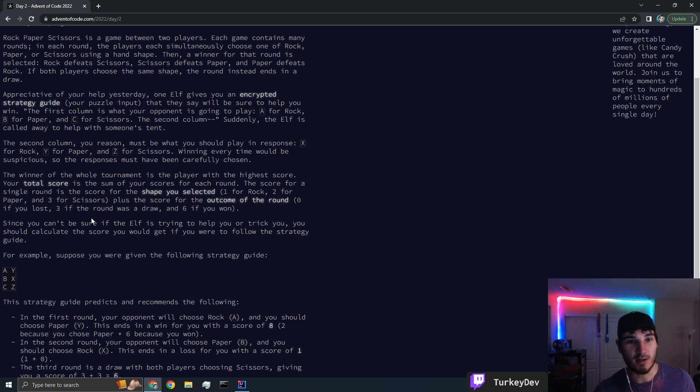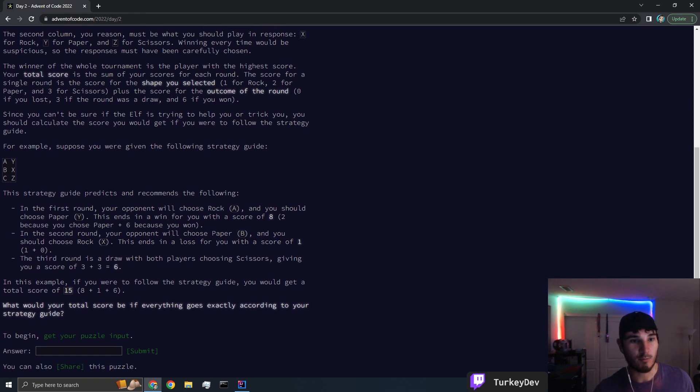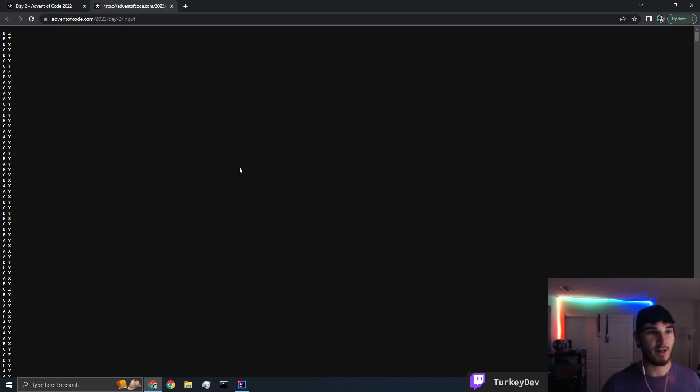Since you can't be sure if the elf is trying to help you or trick you, you should calculate the score you would get if you were to follow the strategy guide. For example, in the first round, your opponent will choose rock (A) and you should choose paper (Y). This ends in a win for you with a score of eight. Following the full example strategy guide, you get a total score of 15. What would be your total score if you followed everything in this guide?